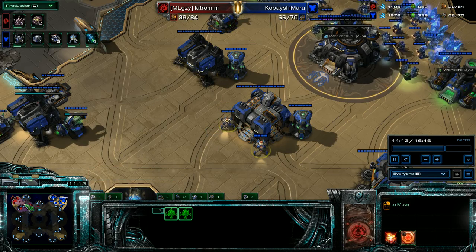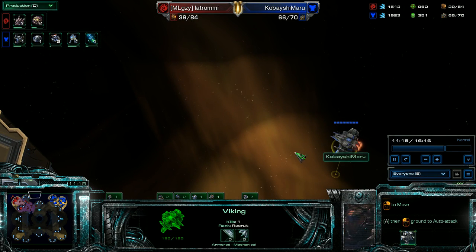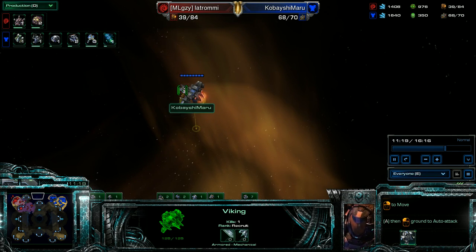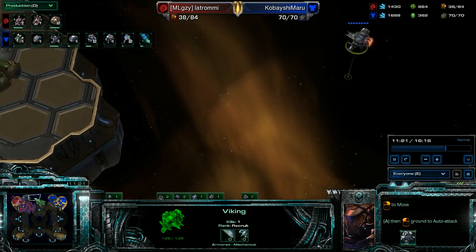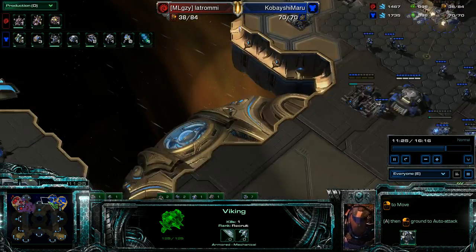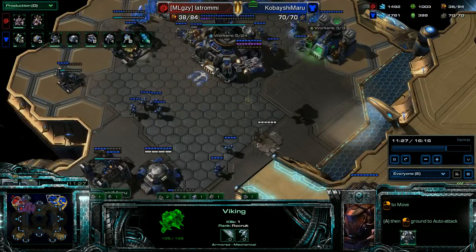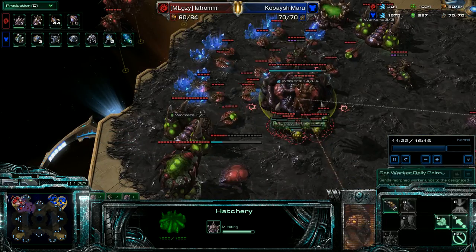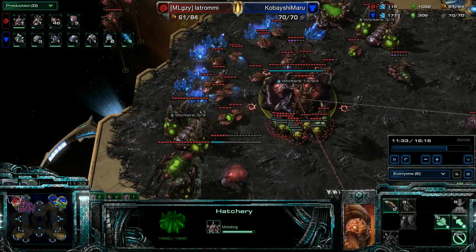I take these two Widow Mines and start using this guy - he killed an overseer, which is good. I keep having him attack through here to basically clear the path for my Widow Mines, which are gonna come in this Medivac. Since I see that, I assume there might be more stuff coming, but he's gonna tech up. There it is - this is tech.